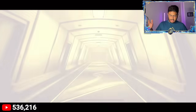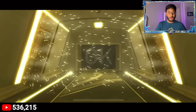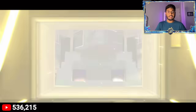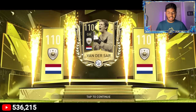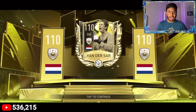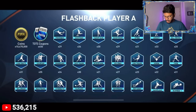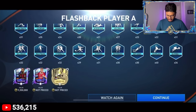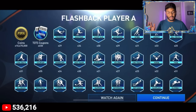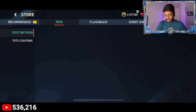4,500 FIFA points for the pack - let's see: Dutch Netherlands, that's good - goalkeeper Van Der Sar! Not bad at all - we don't even have to buy a goalkeeper, and keepers are very expensive. Really happy with this! Full pull: 10.4 million coins, 450 coupons, Bellrabi, Peterson, and Van Der Sar. I was expecting a bit more players, but 10 million coins is much better since we can't sell the players right now.